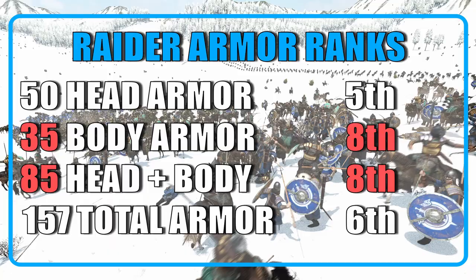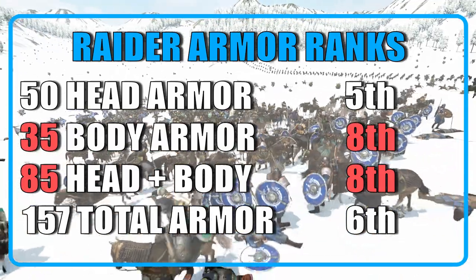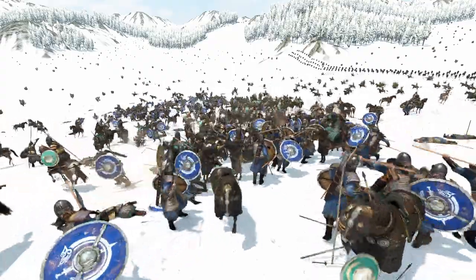When considering head plus body, the raiders rank 8th among cavalry with a value of 85, but they gain two positions when considering all armor types. With the armor out of the way, let's talk about the equipment.